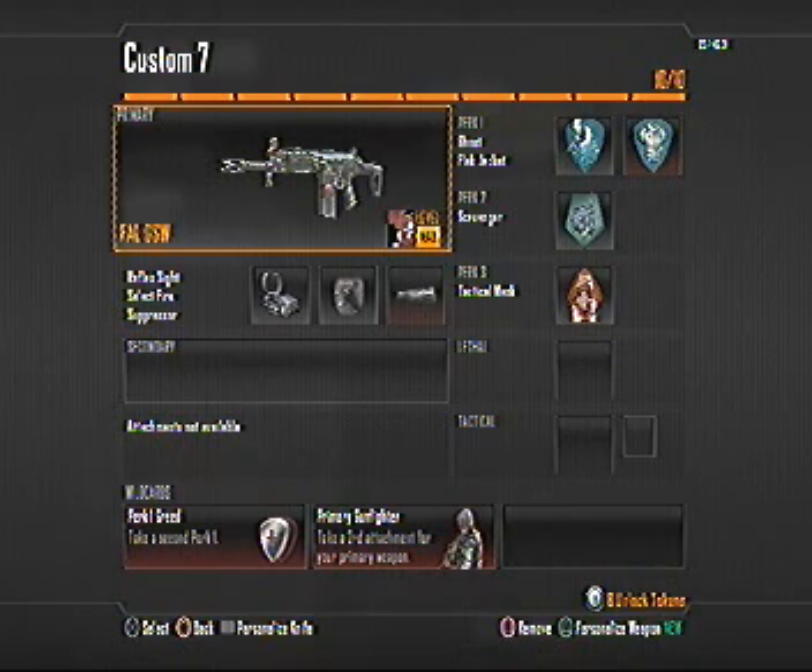For Perk Two I've got Scavenger. You run out of bullets really fast because of one of the attachments I have on there. And for Perk Three, Tactical Mask. Tactical Mask and Flat Jacket are like twins — they work really well together. Just try this class out, trust me, you'll be winning.